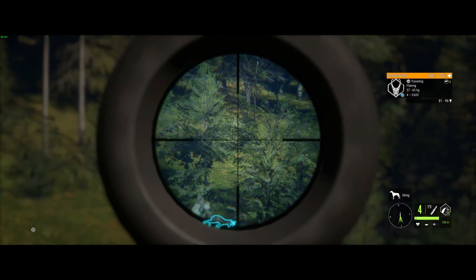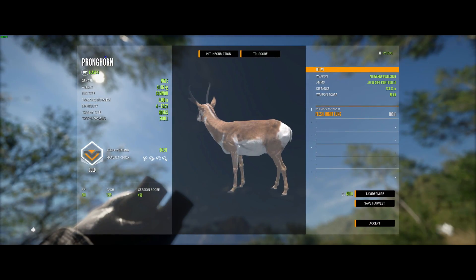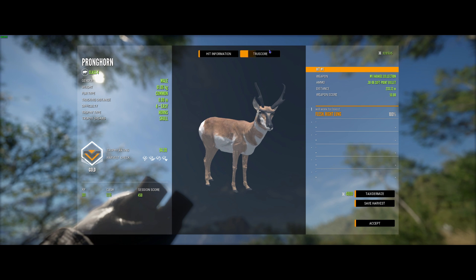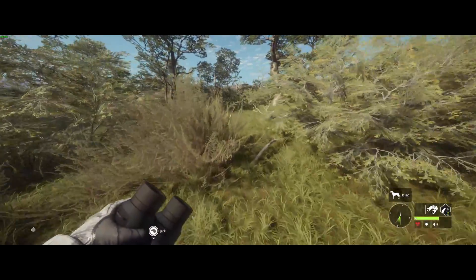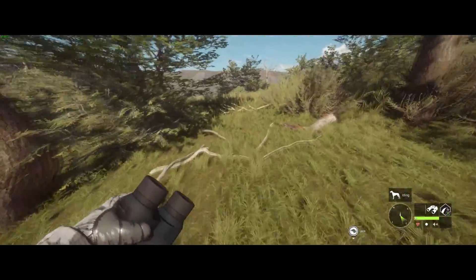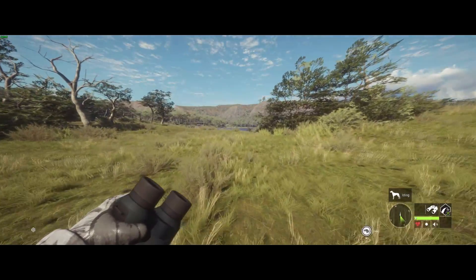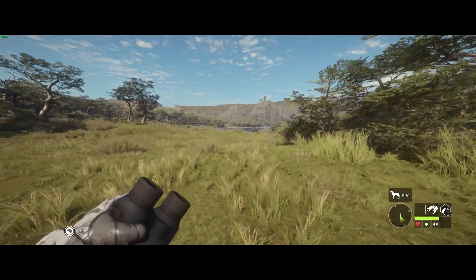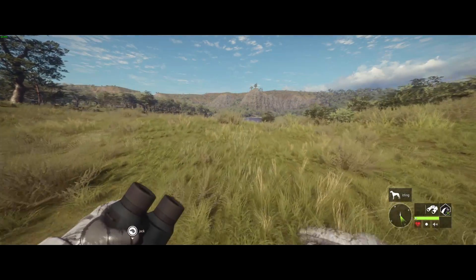He went broadside and we got a perfect shot, dropping him. He ended up scoring a 94.3, which is very nice. Unfortunately he doesn't score a diamond, but I think if that right horn was just a little bit taller like the left one, he definitely would have been. He is very uneven which looks a little weird but still a very nice pronghorn. That was my first male leucistic pronghorn, which is actually very cool.